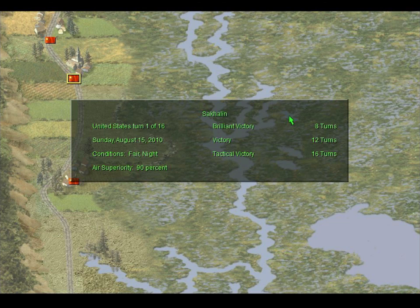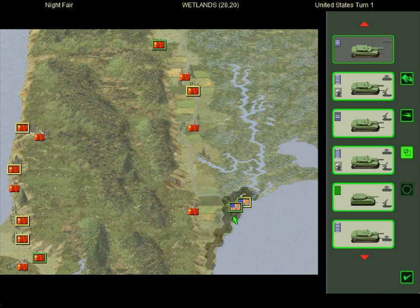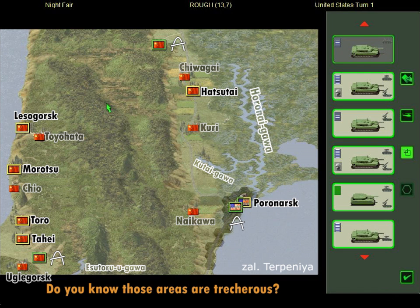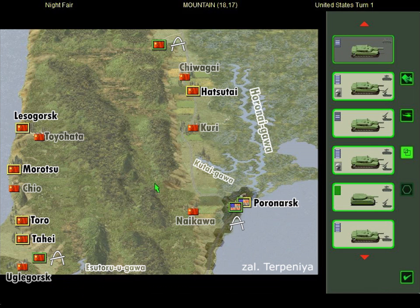We start off from Poronaisk, with a fairly wide zone of deployment. If we use the support unit correctly, we'll be able to push ahead and capture this area. The problem is whether to split up the troops — one direction toward the western side of the island using the leader tanks. There has to be extensive recon to see whether we're facing tougher opposition from the north or from the west. There may be artillery prepared for us coming in through this narrow pathway.